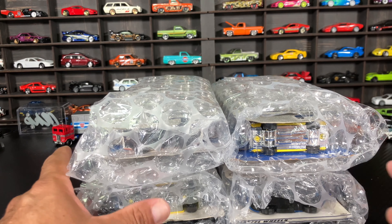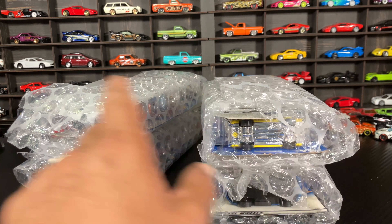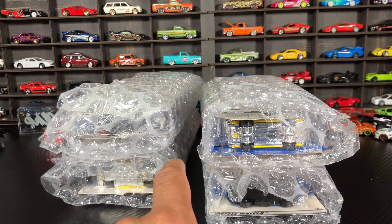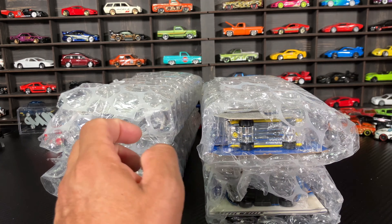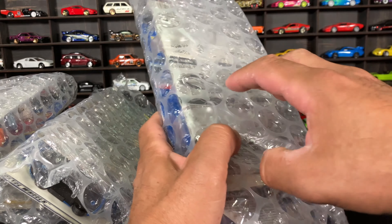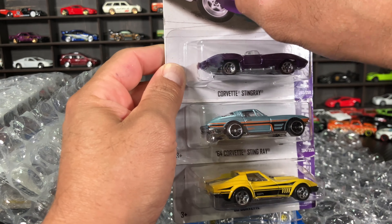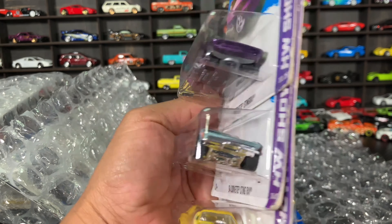All right, let's get everything laid out and go from there. Everything's packed so nicely. Here are all the packages — the whole thing was $19, that's how much I paid, plus shipping of course. But $19 for all of this? Crazy deal right here. Let's go with the first one. Some really good castings — this is old stuff, guys, showroom stuff, like 2013–2014.